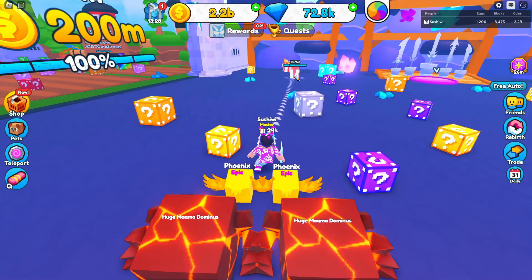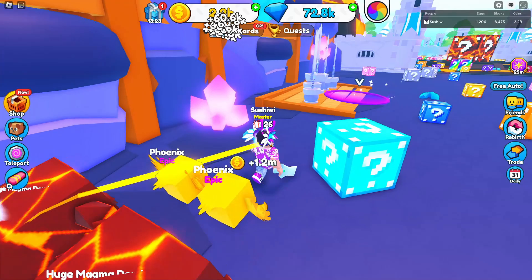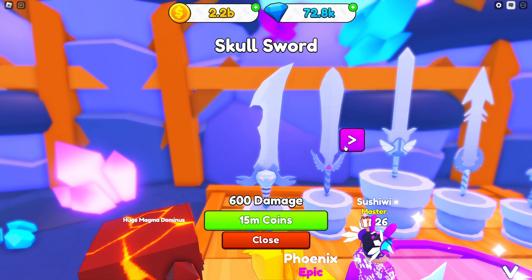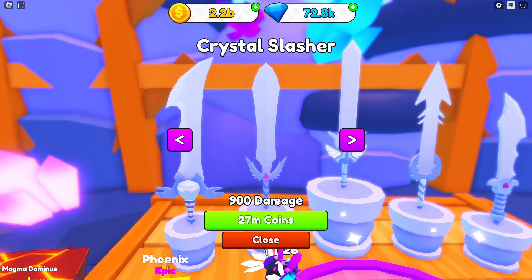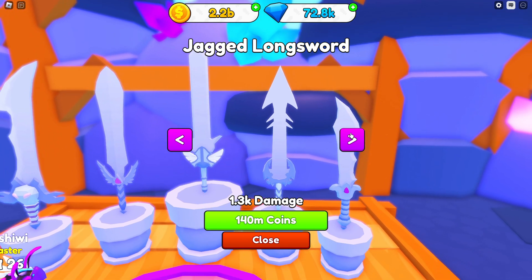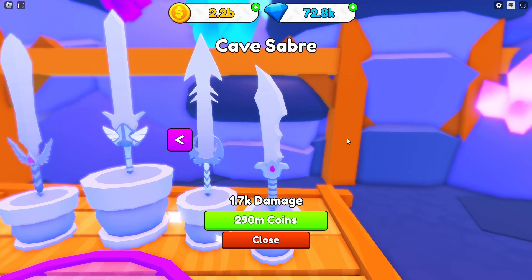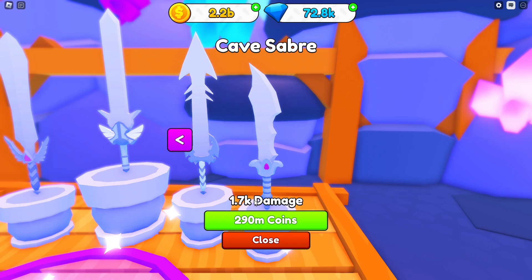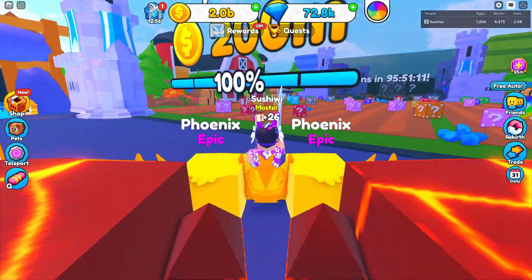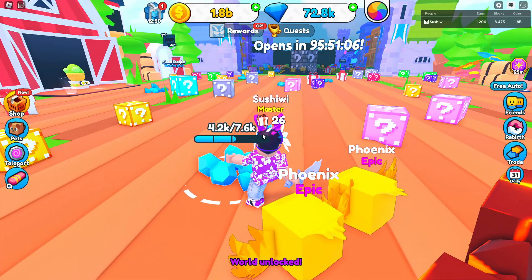With three pets sent to the gem mine, that's going to make us 30,000 gems — actually crazy. Here are the new weapons: Skull Sword at 600 damage for 15 million coins, Crystal Slasher at 900 damage for 27 million, Knight's Long Sword at 1.1k damage for 60 million, Jagged Long Sword at 1.3k for 140 million, and the Cave Saber at 1.7k damage for 290 million.